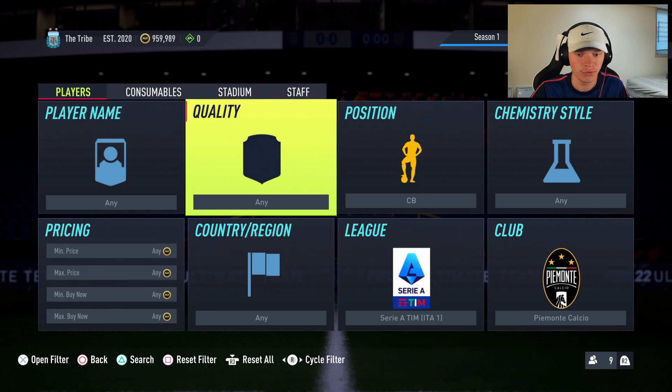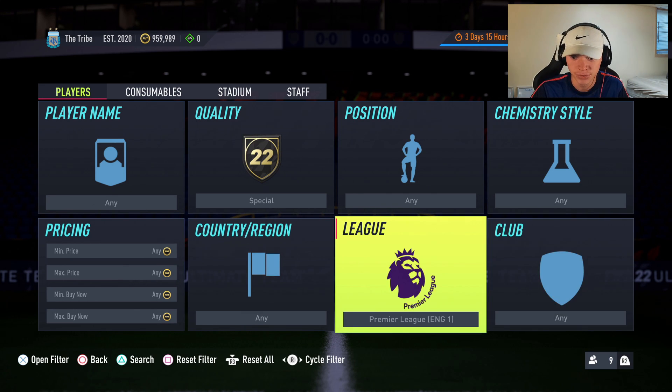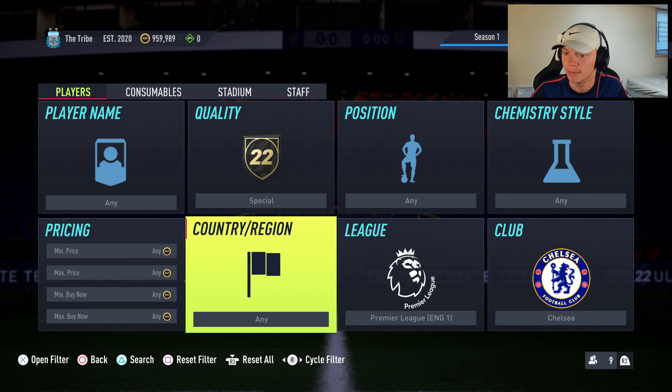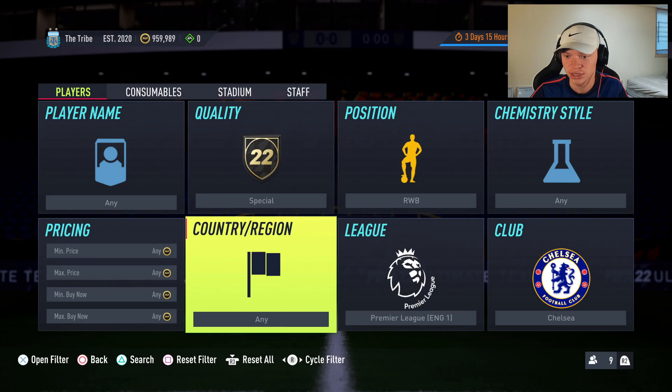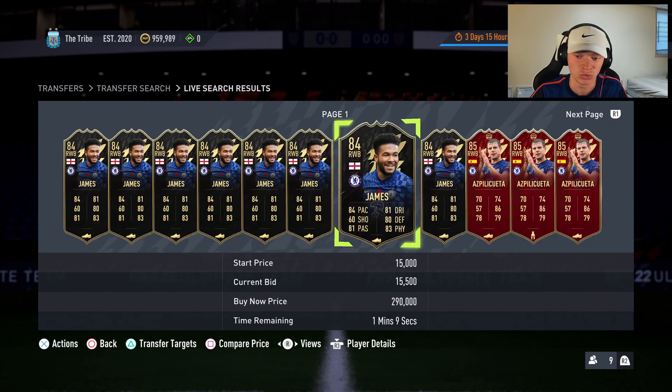Into our third and final filter, which is probably my favorite for this video — and there are a couple of ways to do it. What I was originally going to show was just Premier League, Chelsea, Special Right Wing Back. What this gives you is Reece James and Azpilicueta — both Team of the Week cards that come out of packs as right wing backs.